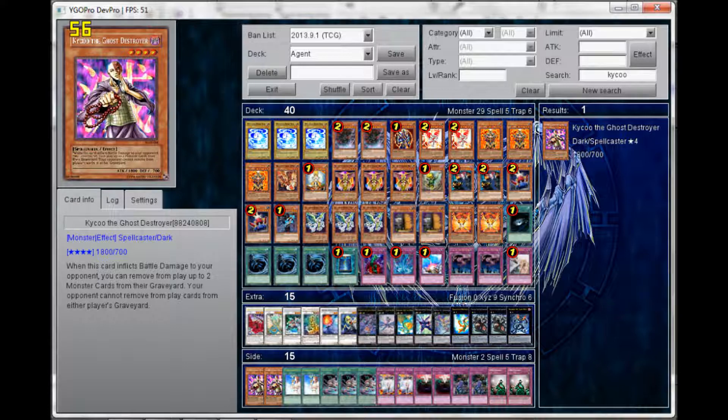Without further ado, let me get into the deck profile. For the monsters we have: three Mystic Shine Balls, two Tethys — wait, Trigodia — one BLS, two Archlord Kristya, three Master Hyperion, one Agent of Miracles Jupiter, one Honest, three Agent of Creation Venus, one Genex Ally Birdman, two Tour Guide, two Cardcar D, one Night Assailant, three Agent of Mystery Earth, two Maxx C, and two Herald of Orange Light.